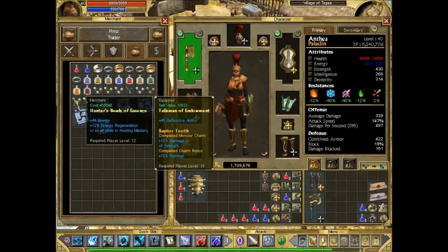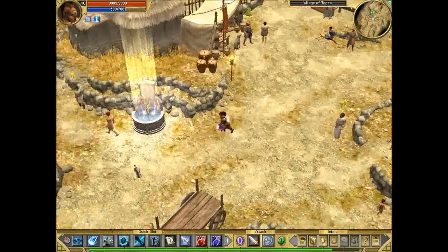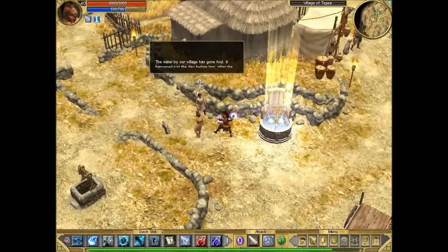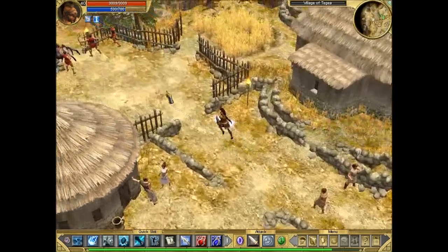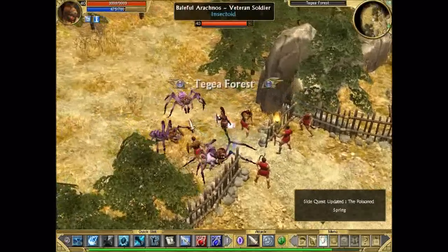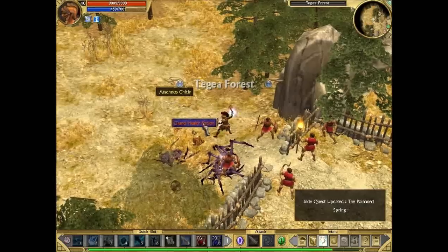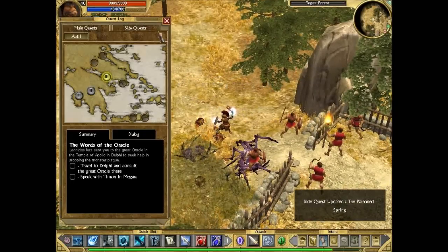I don't really need any potions right now. I'll hold on to the Deathweave Shield because it's not every day that you find something so nice, even if we can't use it right now. This guy gives you a quest. These purple guys - I think they might have a high chance of dropping Deathweaver's gear.